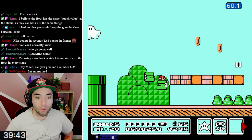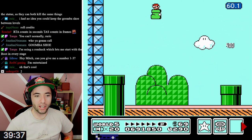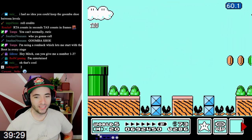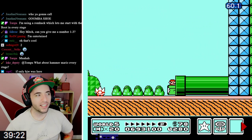A ROM hack was made that allows you to have the Goomba Shoe in every level, and then Tompa decided he wanted to TAS it and see what it looks like when you beat the whole game with the Goomba Shoe. Goomba Shoe murder! Killing a Goomba Shoe with a Goomba Shoe is forbidden. That is frowned upon. I never thought I'd see it.